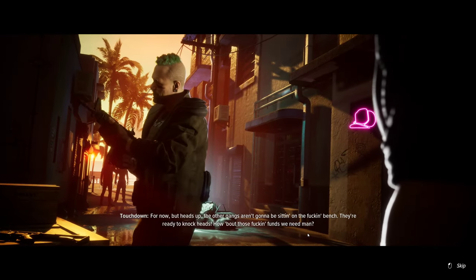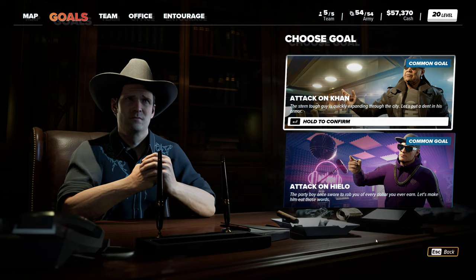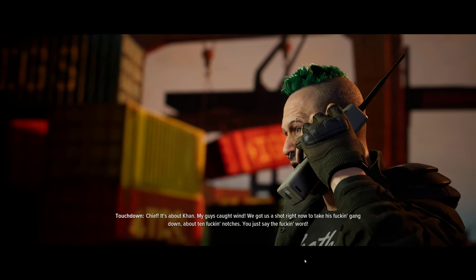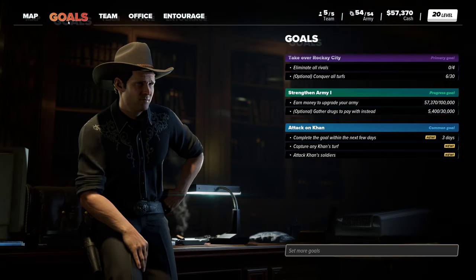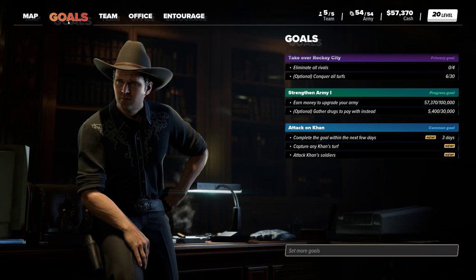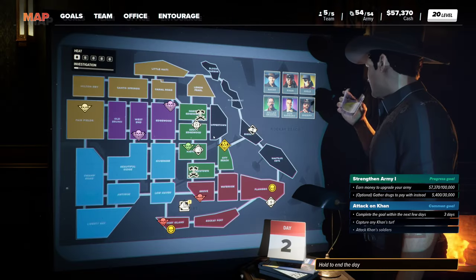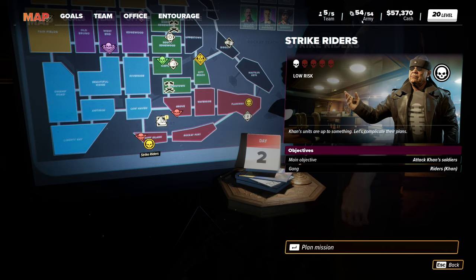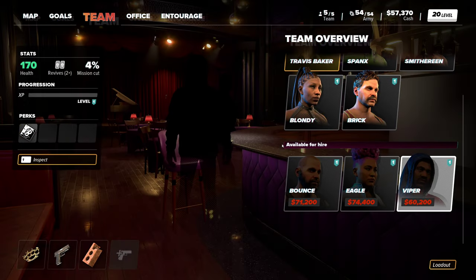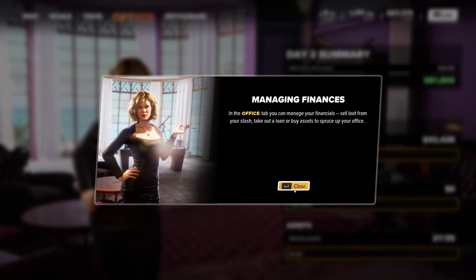Kind of remember a lot of those are very similar to previous ones. Can we pick up all the goals? Rake is a weapons paradise — I know a supplier who loves to bury his beacon. Earn money to upgrade your army, optional gather drugs to pay instead, complete the goal within the next few days, capture any con's turf and attack con's soldiers. Managing finances in the office tab, you can manage your financials. We've got our stash here.